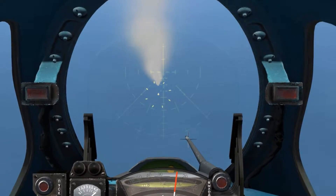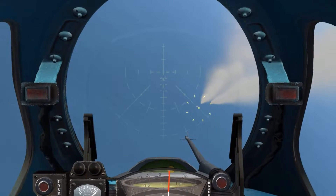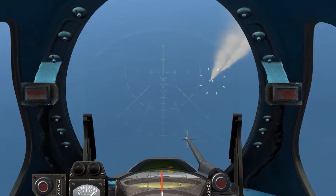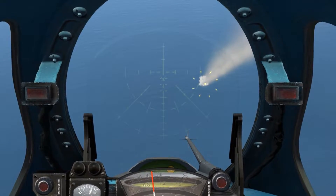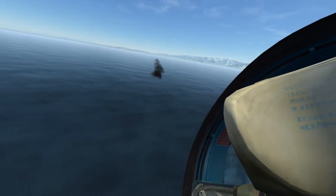Again I'm going to stagger my interval. Although this time it's in the event that the first missile misses, and I can break the lock and manually guide the second one in. One thing to note about doing this is that when you break the lock, it tends to veer the missile off in an odd direction for a moment until it picks up the radar beam again. As we can see, this was not necessary as the first missile struck and destroyed the target.